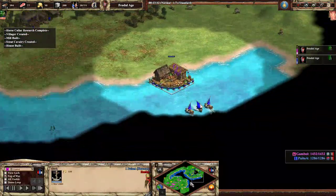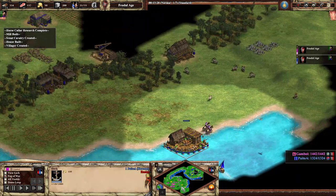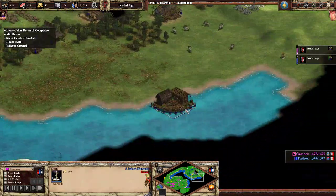He sees there's a dock, so the question is — and I think this is a good idea — hit the dock. There's not a lot else you can do when they're fully walled, so you might as well knock the dock out.